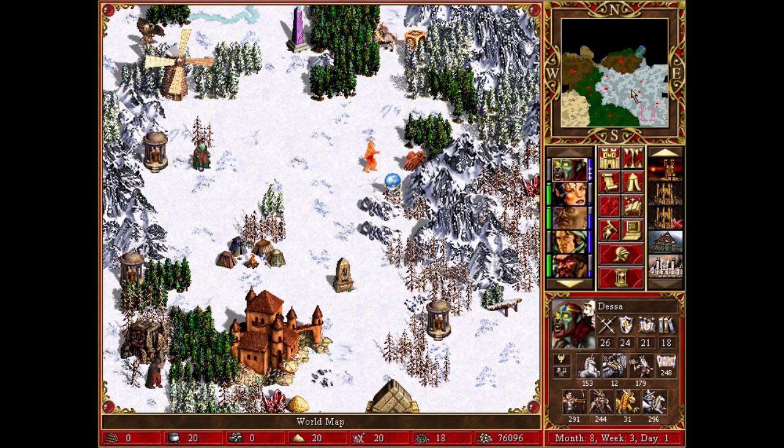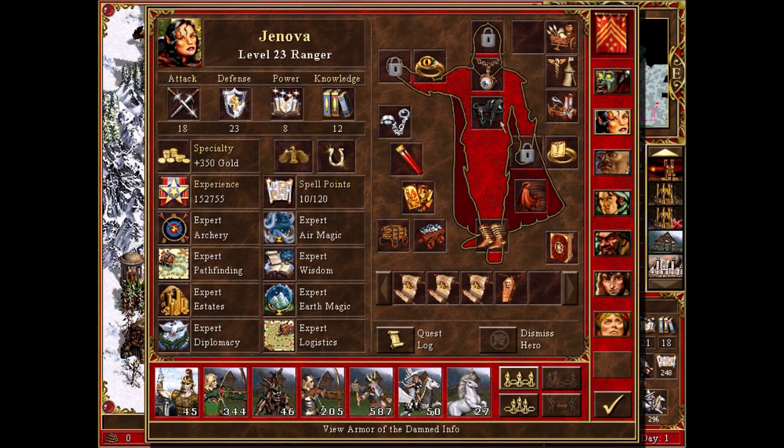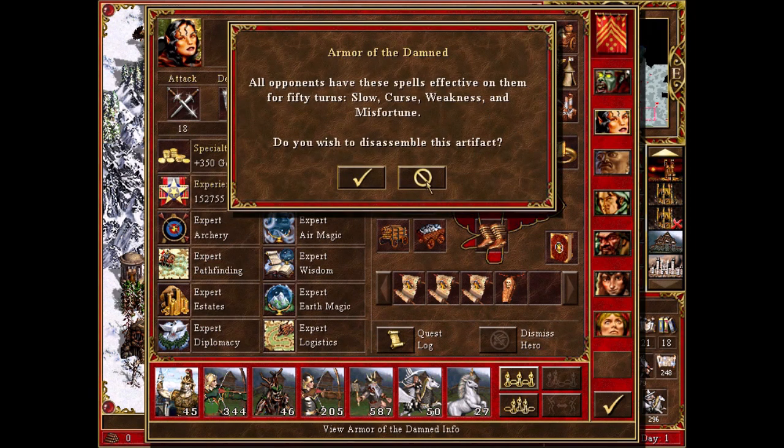A legion of fire enemies is here. I got quite far in this game and I got two combination artifacts. One is the Arm of the Damned, which is incredibly powerful.